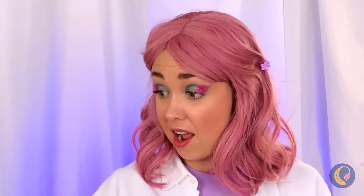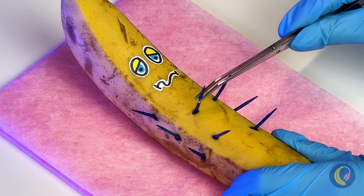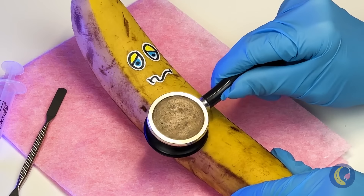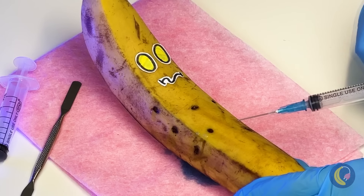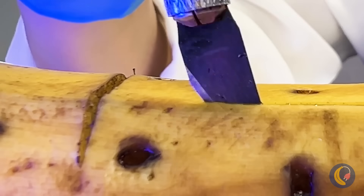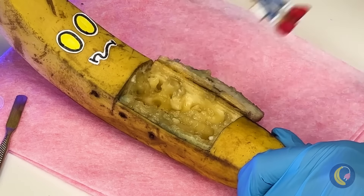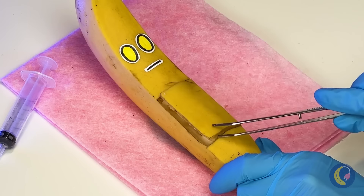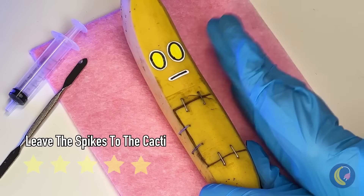By the looks of it, Mr. Banana's in a prickly situation. Let's start by removing those quills. Now to check your heartbeat. Let's look inside. Nighty night. Let's dig in. Looks like Sonic got stuck inside. Why don't you go off and find Tails? Okay, let's seal him back up. Now he's good to go.